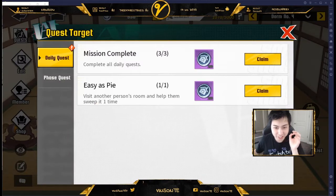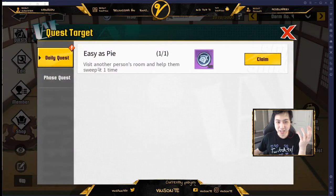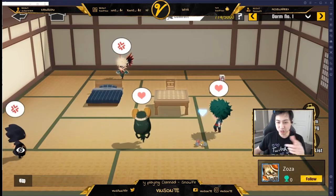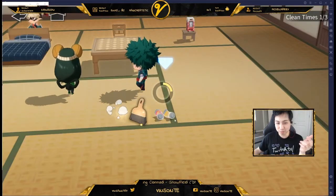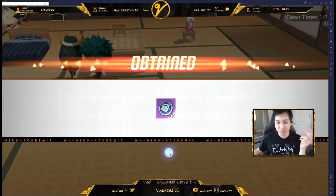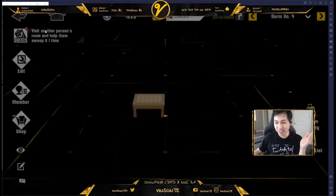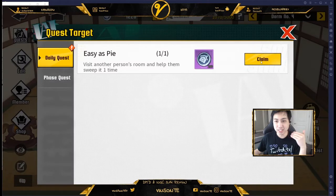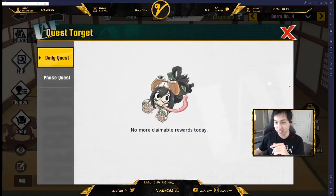There are dailies in the dorms, so make sure you do them. One of them is visiting a room — if you don't know how, just click Random Journey and it will take you to someone's place. Click on this, brush it off, and you've cleaned their room. You can also do it from the follower list.